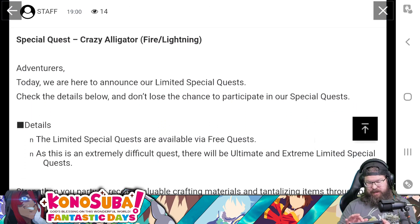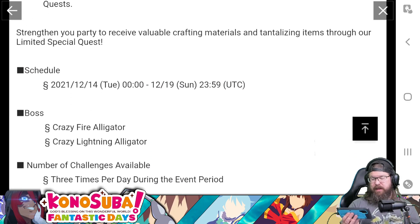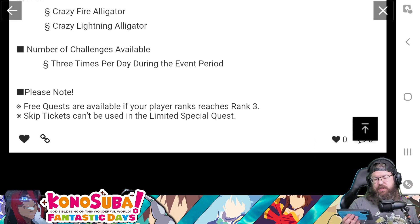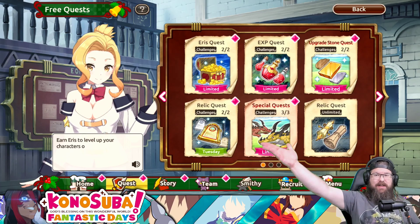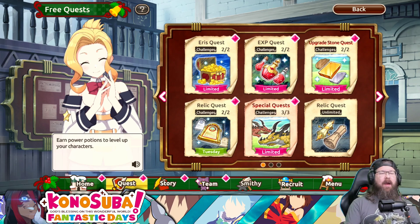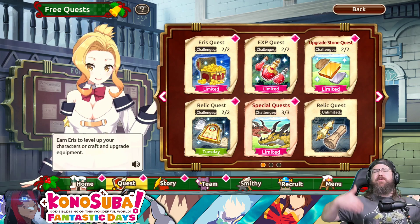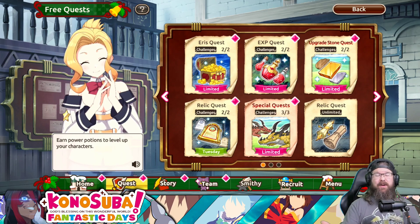The Crazy Fire Alligator and Crazy Lightning Alligator limited quests are available in free quests starting Tuesday 12-14 until Monday, with three challenges per day. Make sure you take advantage of this - we'll come back and talk about that in its own video probably tomorrow. There are new missions that are unavailable right now but should be back within a matter of hours. Anytime a major event ends, within 24 hours we get a whole load of new stuff. Good luck on your summons - let me know in the comments what units you got, and if you're excited for the new arenas and events. Like, comment, share, and I will catch you guys on the next one. Thank you.